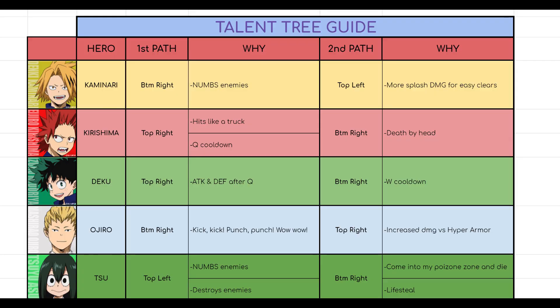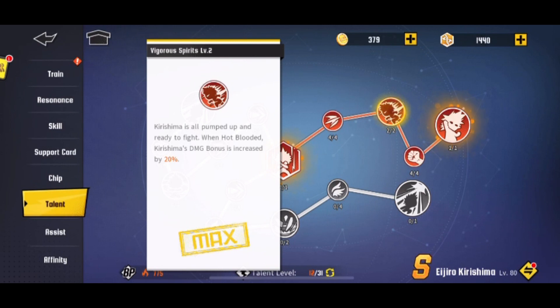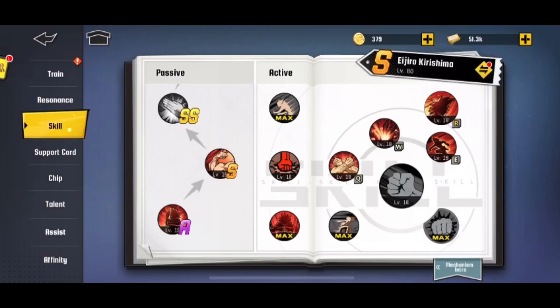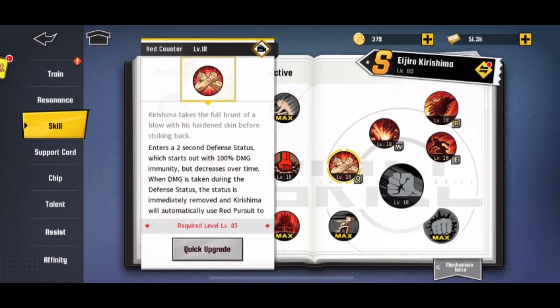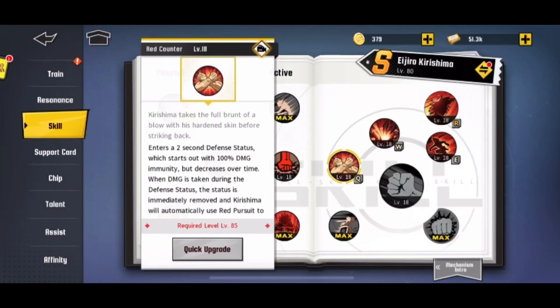Let's jump now to Kirishima. For Kirishima, you want to go top right first. Top right is going to make him hit like a truck — when hot-blooded, meaning when his bar at the bottom is fully charged, he deals 20% more damage. That's a crazy amount of damage. Then there's also Q cooldown reduction: if you counter in less than 0.5 seconds, you get a 5-second cooldown reduction on his counter.